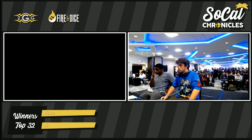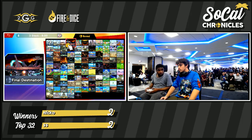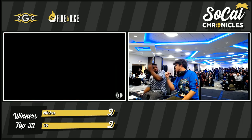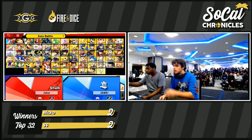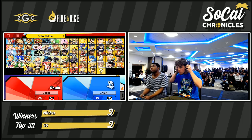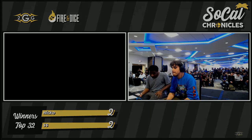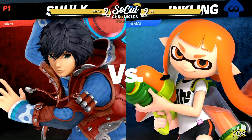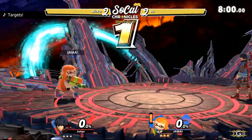Looks like they're just running it right back. The difference between these games is just Niko being able to get in around the defensive tools that SS is able to put up. In that last game, we saw SS make a few mistakes with his ink management — it seemed like it actually really cost him. And of course Arizona is rooting for SS.